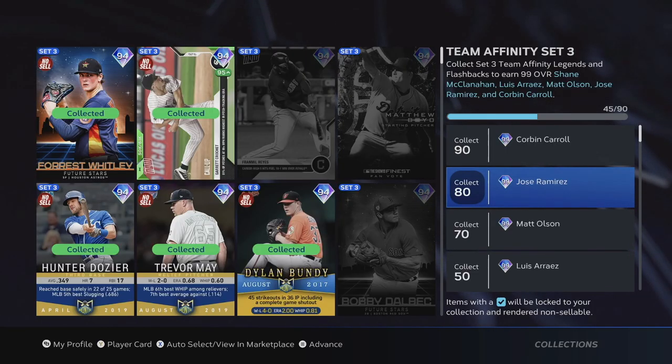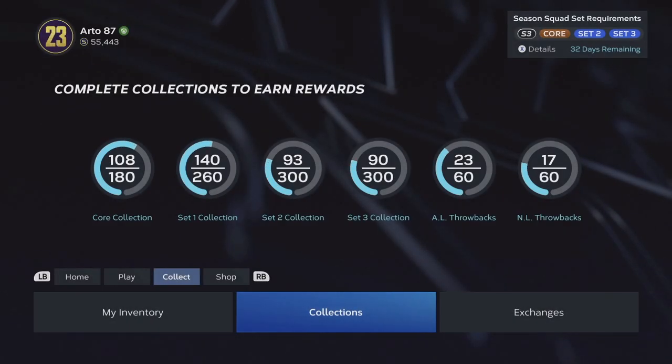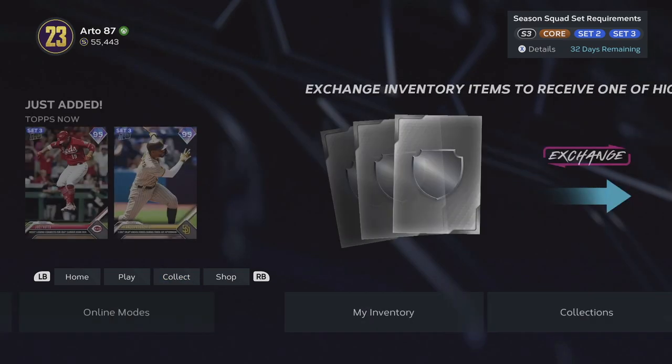So you need to collect more of these guys. How can you collect more of these guys for team affinity? This is how I found the easiest way to do it. Let's go ahead and check out the program first.